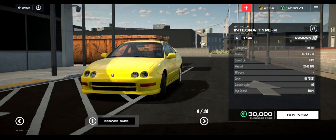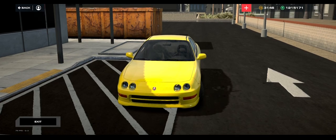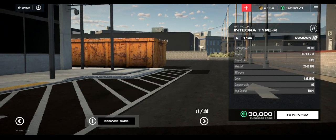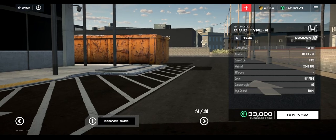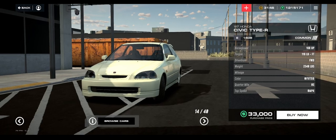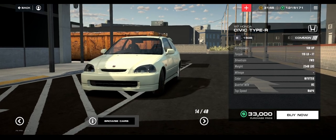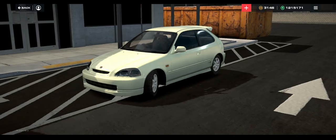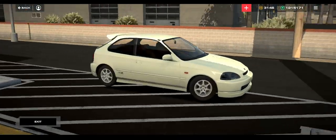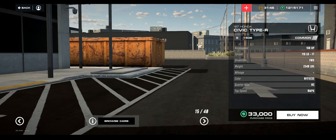Integra Type R - this brings up another point that there are going to be different submodels as well. Here's the Integra Type R, but there is also the option of the Integra GSR. Here's the '97 Civic Type R with double the horsepower because it's a different engine. We were looking at the Civic DX earlier - here's the other submodel, the other end of the spectrum, the Type R. Really freaking sick. I love that they're doing that with the variances of cars.